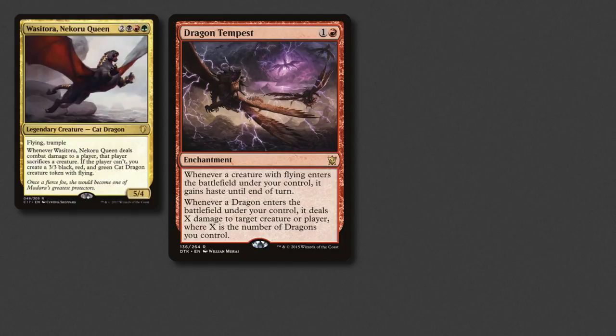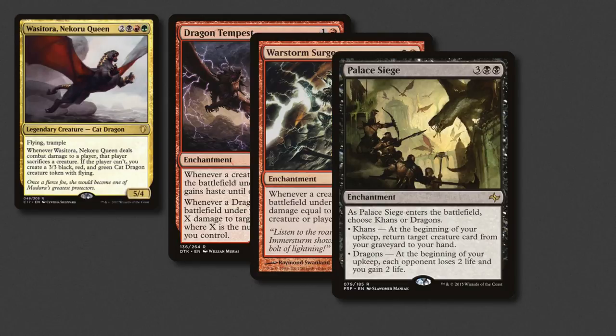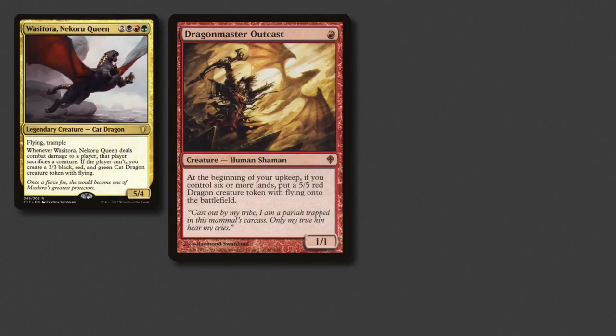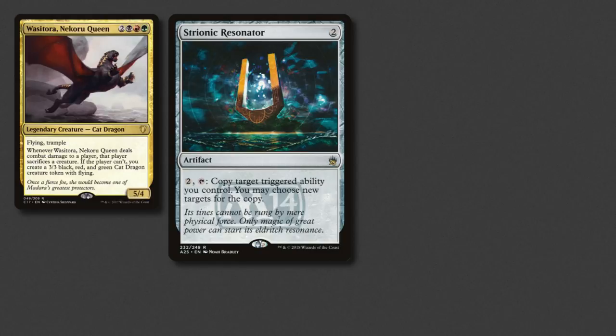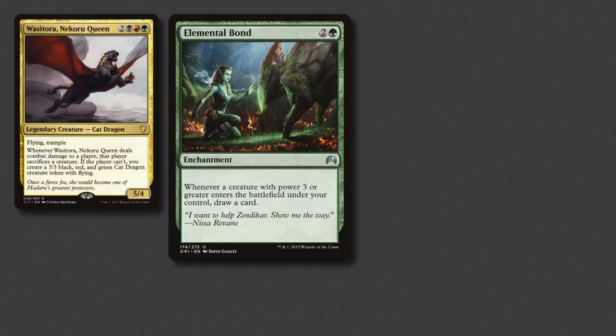Shenanigan time now! Dragon Tempest gives all of our dragons haste and fires off a shot whenever one enters the battlefield. War Storm Surge does a similar trick, except it's just based on that one creature's power. Palace Siege is some awesome enchantment-based recursion, and Frontier Siege is either ramp or just fighting. I couldn't build this deck without throwing in some non-dragon dudes who love their dragons — Dragon Master Outcast, Dragon Speaker Shaman, and Dragon Lord Servant all do their own things to help the cause. Stryonic Resonator is a spicy include, copying any of our triggered abilities can get crazy — so many of our dragons have these abilities, the ones starting with 'when' or 'whenever'. Crucible of Fire is an auto-include for any self-respecting dragon deck, and I think that Dragon's Horde from M19 is too, with its card draw and ramp.